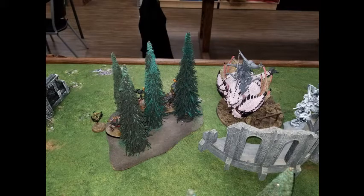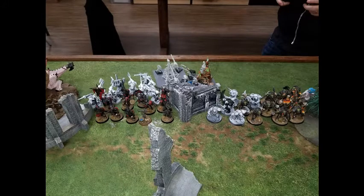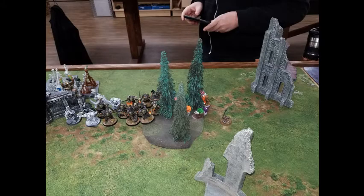Then off to the left flank I've got my other great company in a similar formation to the right flank, with the swordsmen hanging out over on the leftmost objective. On my opponent's side of the board, we've got Gore Gruntas in the forest holding that objective, the Maw Crusher in the center, the Brutes, the Ardboys, the two Rock Labas hanging out in the backfield, the War Chanter and Shaman behind that building, and Cave Squigs holding the rightmost objective.